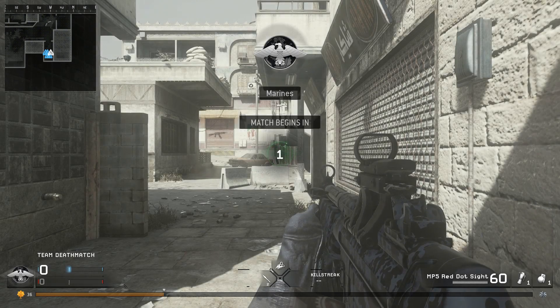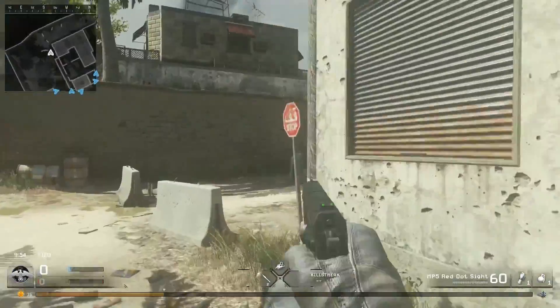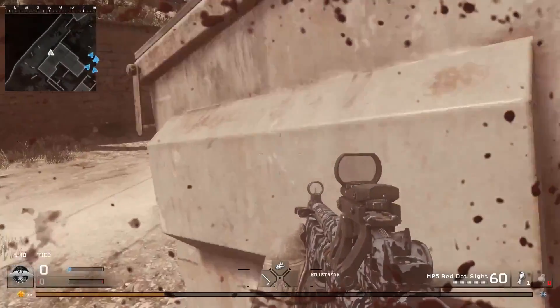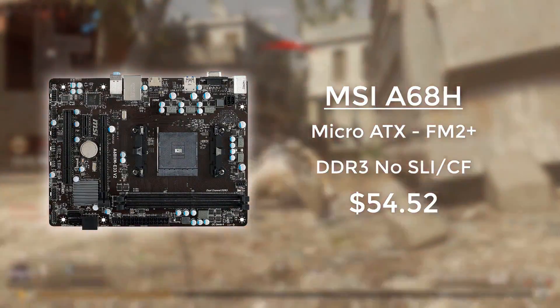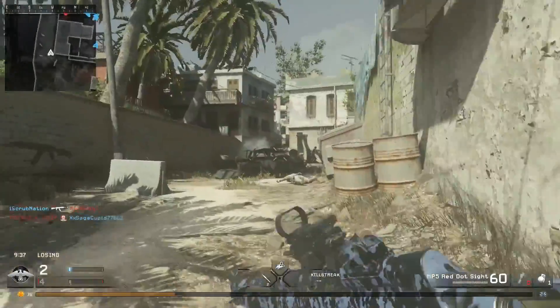The 860k is really the only CPU worth buying for the FM2 platform unless you're in the market for an APU, and that's really the only reason FM2 is still around today. It's a solid option for a tight entry-level gaming PC. To couple our 860k we went with an MSI A68 motherboard — nothing crazy by today's standards, but when you're building a system on this kind of budget you have to make sacrifices and put most of your money towards the graphics card and the processor.